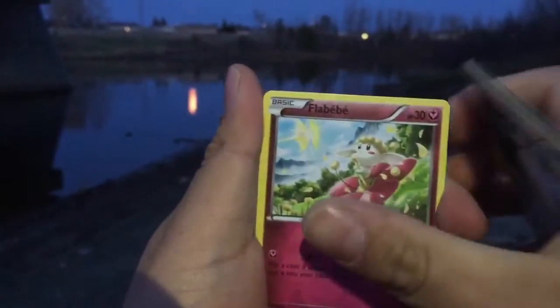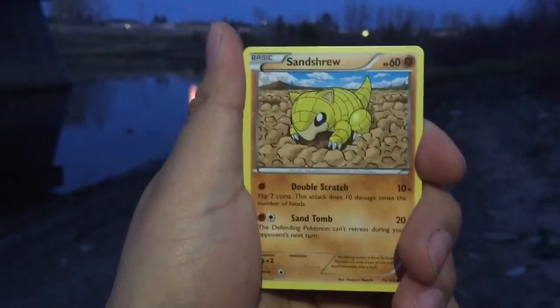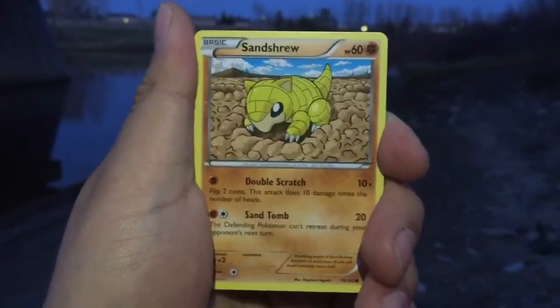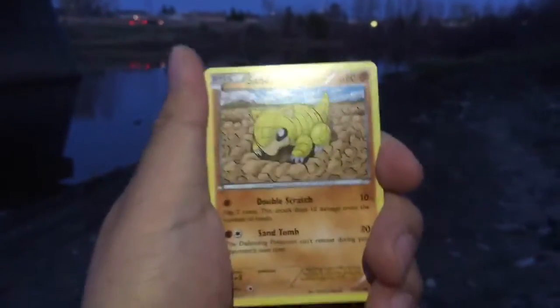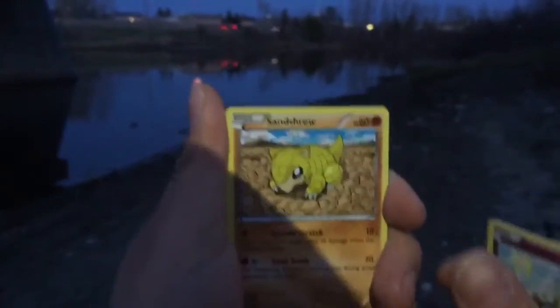So I'm just opening my cards looking at them, and he approaches me — I'm like, okay, what does this guy want? Snorlax, Flabebe, Sandshrew. Anyway, I said what does this guy want, then all of a sudden he busts out of his pocket some Pokémon cards — what? This guy collects cards — and then we just hit it off ever since.